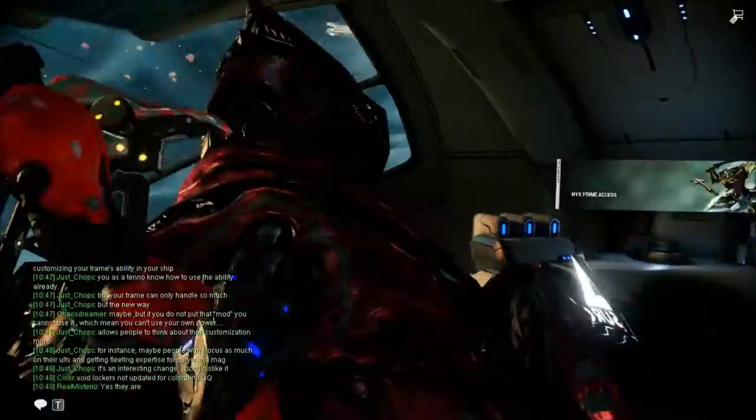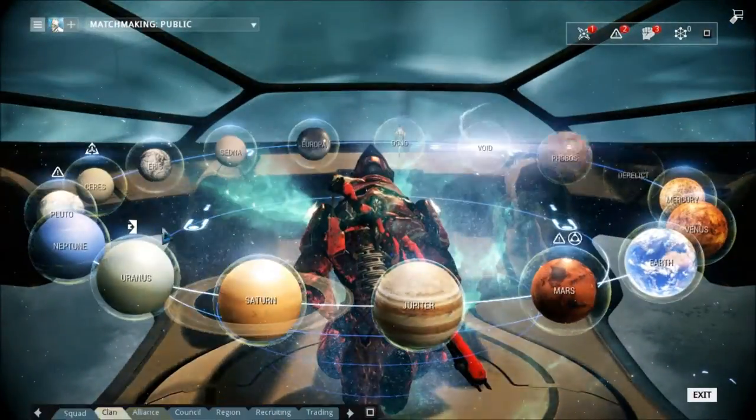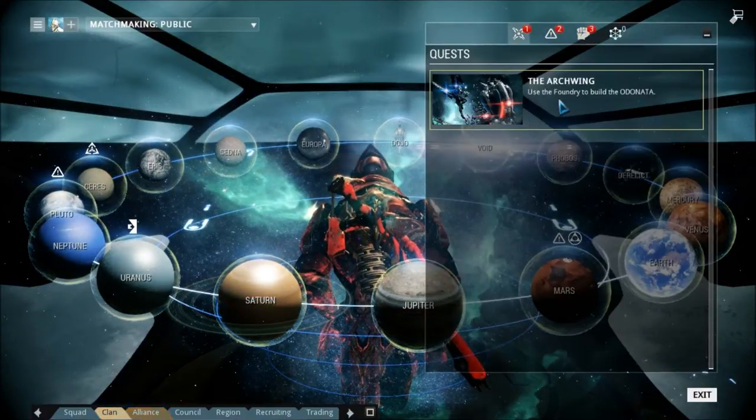Then you also get information on where to go. So you go to your navigation, your map, and you click on the X in the top right — it's like an X. And you'll see the Arc Wing.